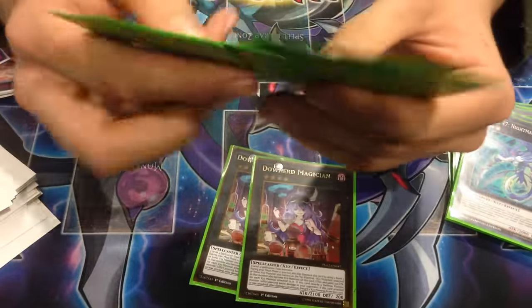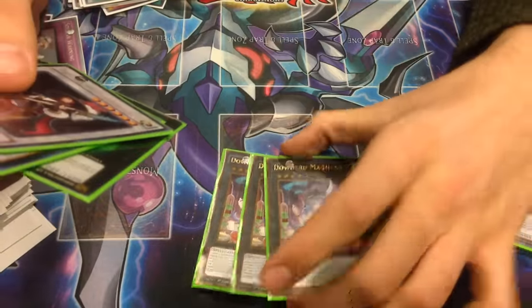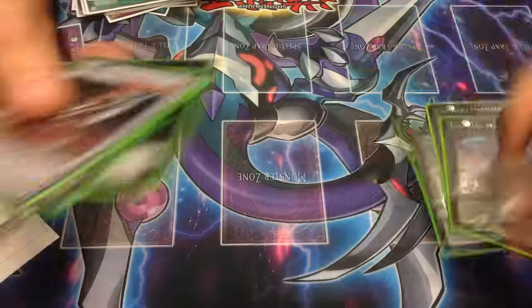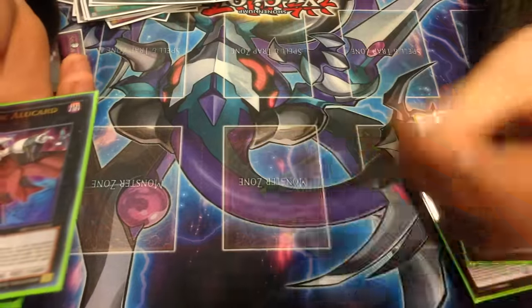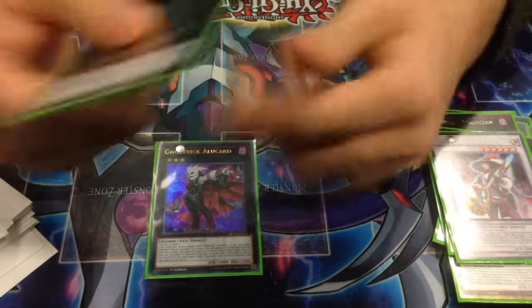One Nightmare Shark for game — packed it for game once. Three Downerd Magician, three Dantes, one Virgil — rarely even came out today. One Alucard to pop Xyz materials under Anti-Spell, which is really good. One Leviair.